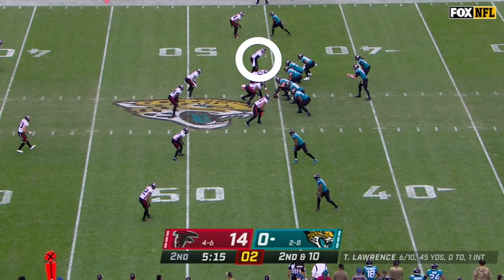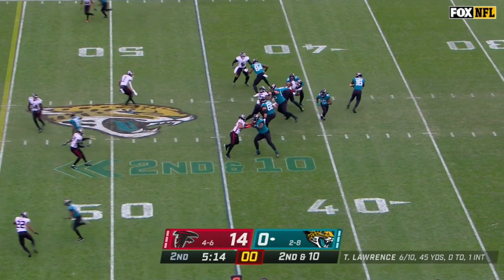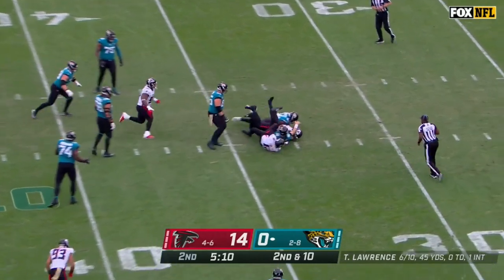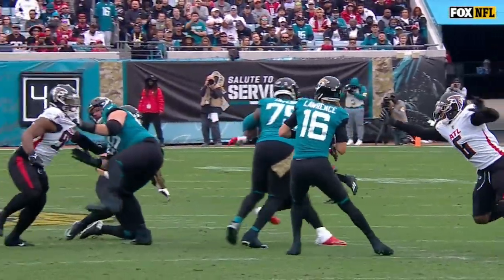On this play they tried to block Fowler with an H-back — big mistake. After being pushed off his initial rush, Fowler shows great tenacity looping to the outside and reaching out to get to the quarterback and force another fumble. This wasn't the prettiest pass rush, but an excellent effort on Fowler's part resulted in a strip sack.